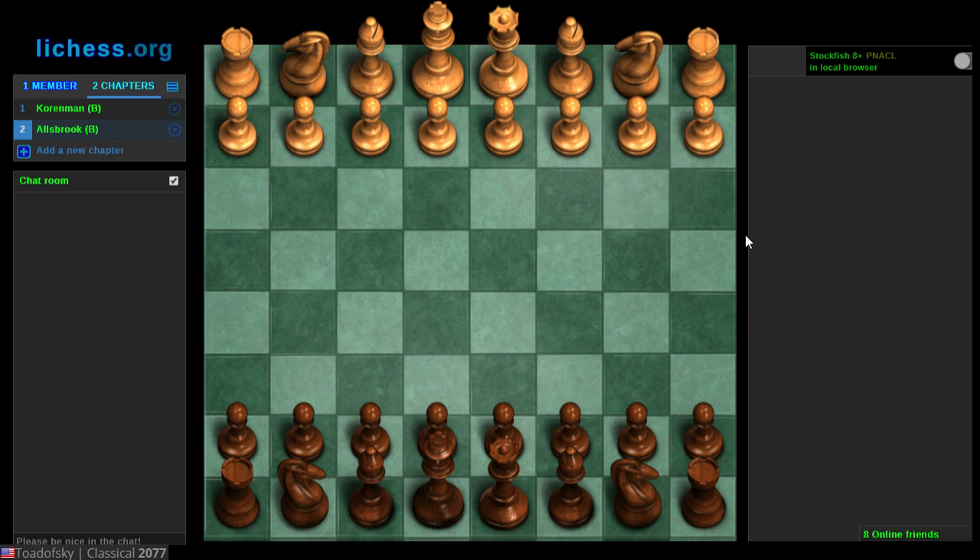Welcome back. Today we're going to look at a recent over-the-board game I played against Fred Allsbrook, a strong 2100-rated USCF member. I was playing in a local team versus team match. My team invited me to play on the B team, which I accepted despite the match being in the middle of the week, pretty late at night. The time control was 45 and 90 plus sudden death 60 with a 5-second delay.